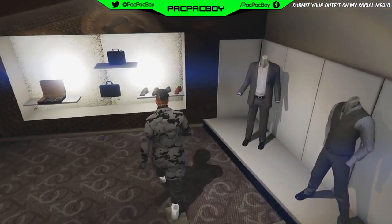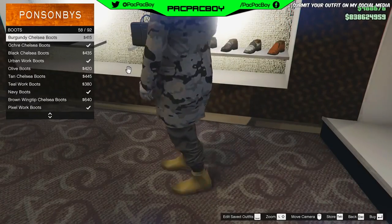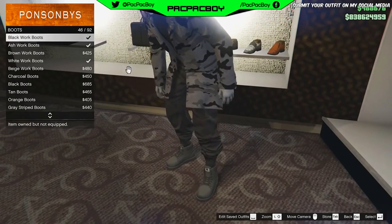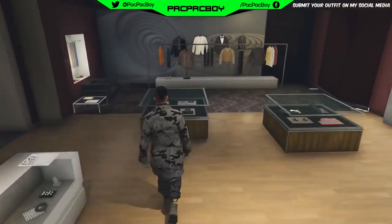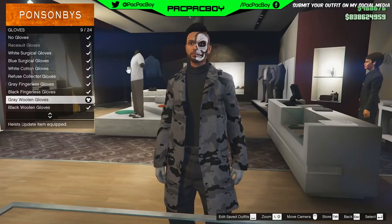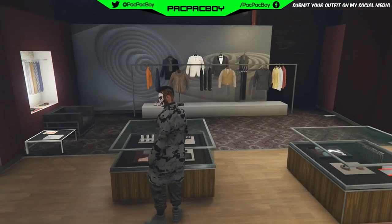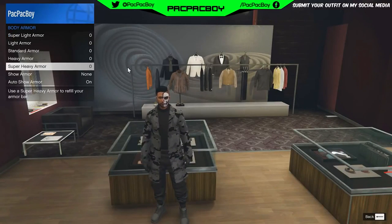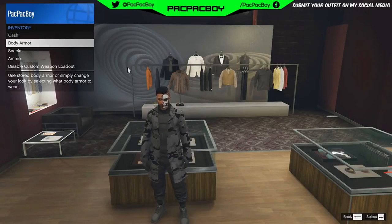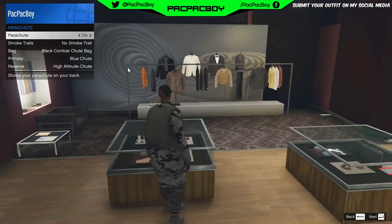Then back out. Now you need to go to the shoes section, then go to boots and buy black work boots. Then back out. Now you need to open interaction menu, go to inventory body armor and put on your standard armor. Then you need to go to parachute and put on your black combat parachute.